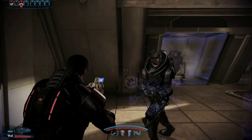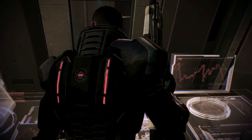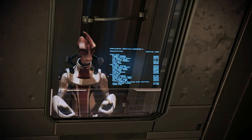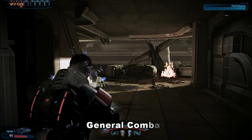Getting into some gameplay, Mass Effect 3 is of course a third-person shooter set in a sci-fi universe, and you can see behind me my two additional squad mates. The cool thing about Mass Effect 3 is obviously the very awesome graphics, but the gameplay itself is pretty awesome as well.